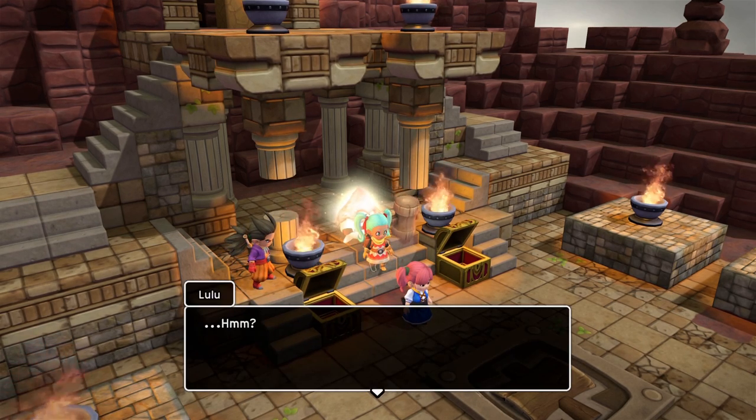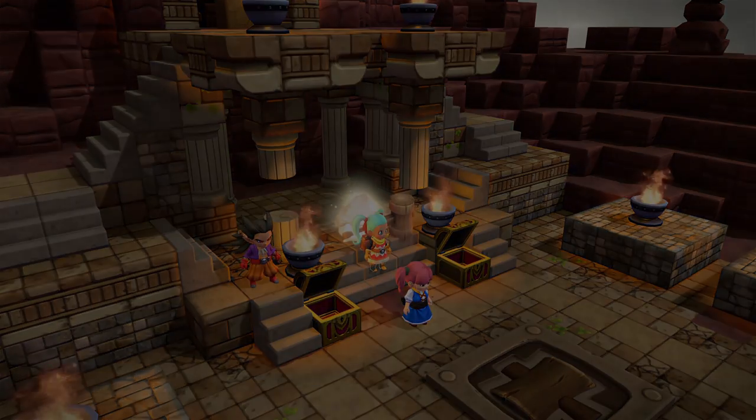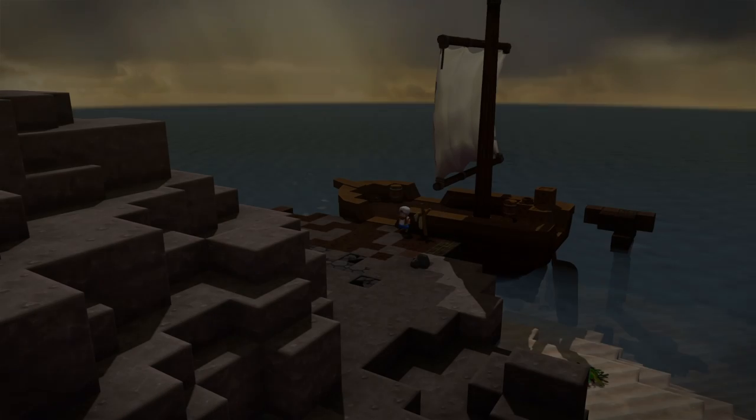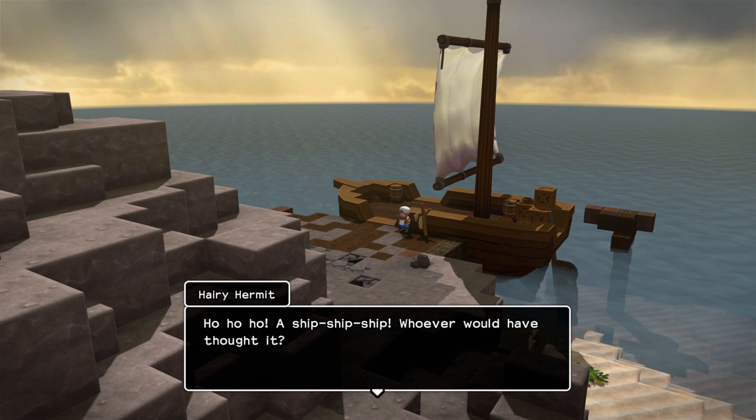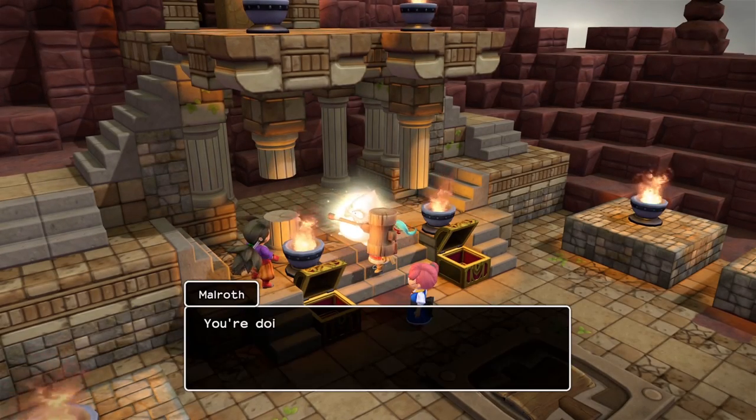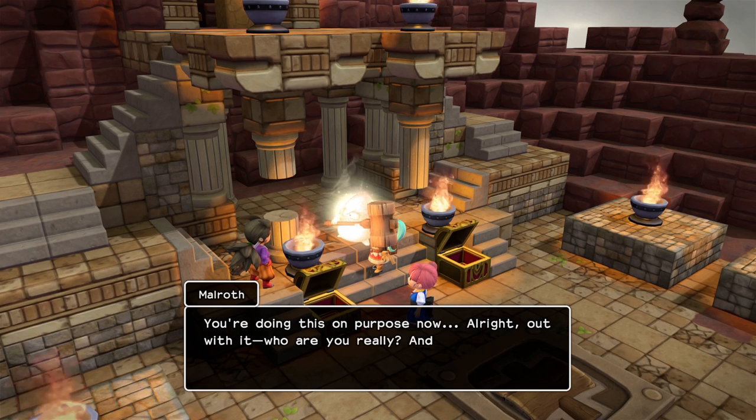Melroth? Oh, look at that — there's a ship. That's convenient. A ship? Whoever would have thought it. Yeah, who would have? Okay, hermit. You're doing this on purpose now. All right, out with it. Who are you really? And you can cut all that guardian spirit rubbish.